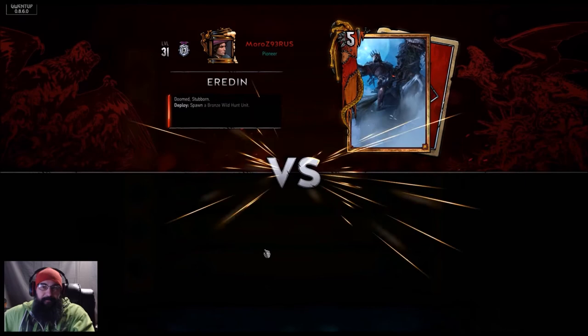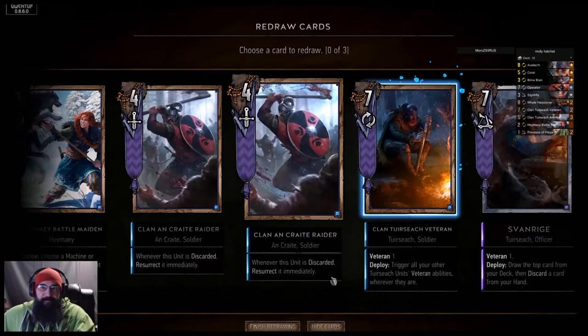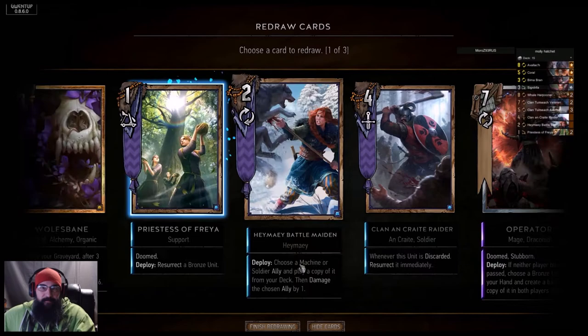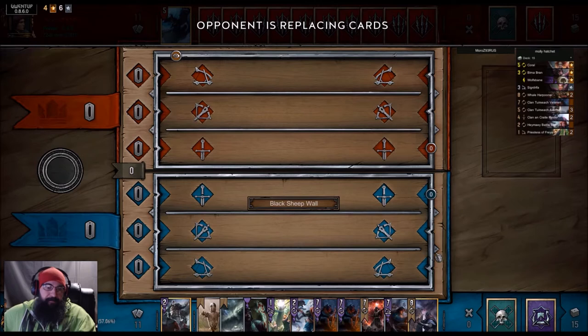Now they have their own weather, so this is going to be a little bit of an issue here. Alright, so first we want to drop the Raider, next we'll drop Wolf's Mane, then the other Raider. Beautiful. Honestly, I think I'm going to play Oblock right off the rip, just to mess up his hand.